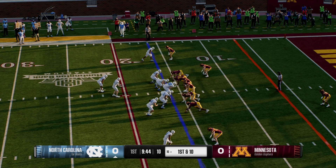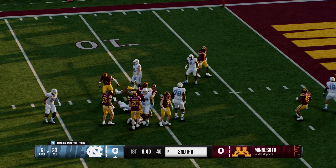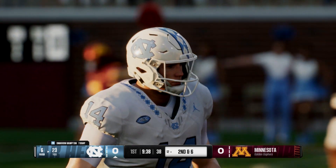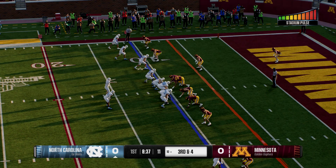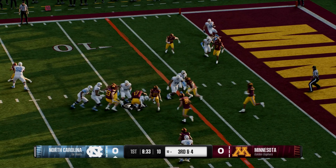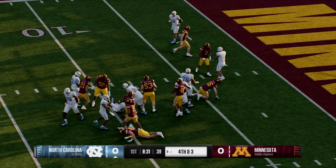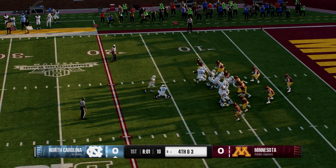Trying to run, it's Hampton. They settle for three, and now they run the draw play, fighting for yardage, but the defense stops him just short of that first down. A six-yard field goal attempt should be automatic.